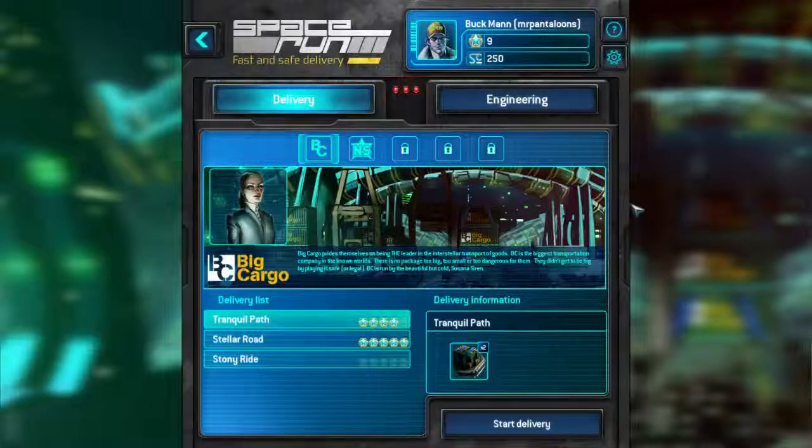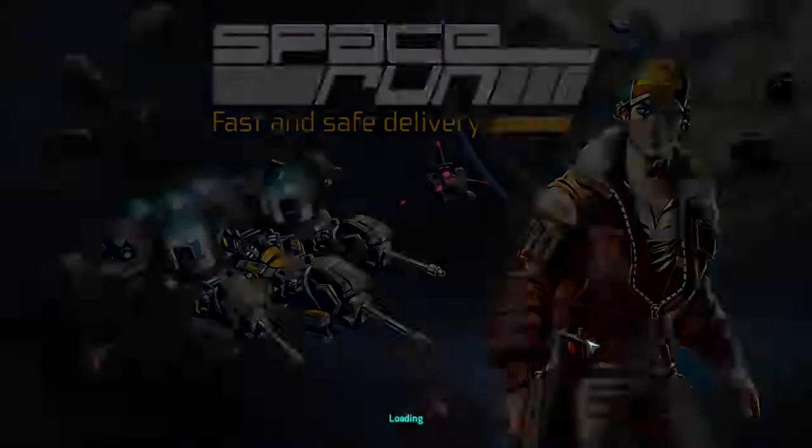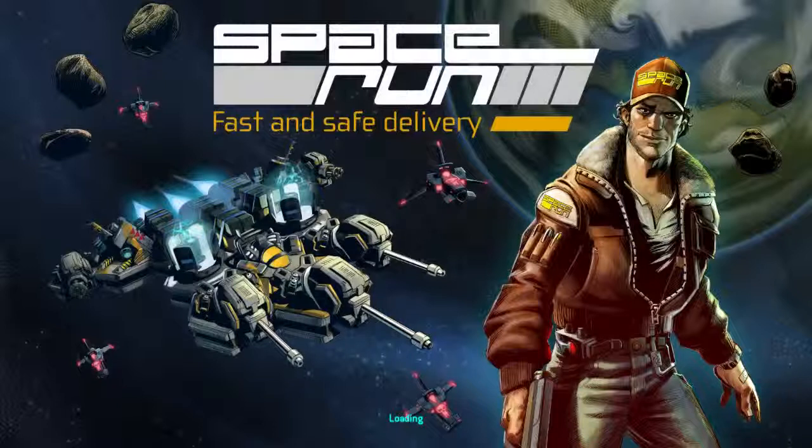Welcome back guys to some more Space Run action. Last time we finished Stellar Road of the big cargo company, and we also have Stony Ride left. So we're going to go ahead and start the delivery. Now where can I put the cargos? In the mechanic. What does the mechanic do though? We're going to have to figure that out.